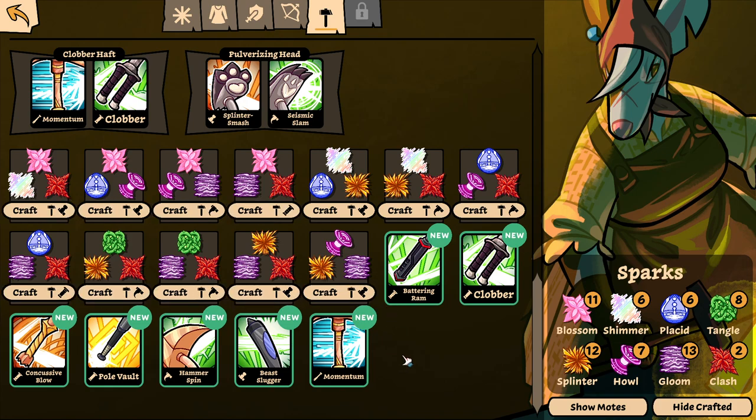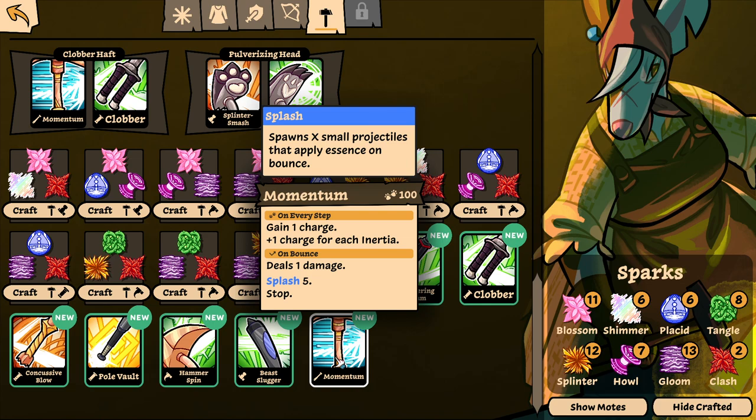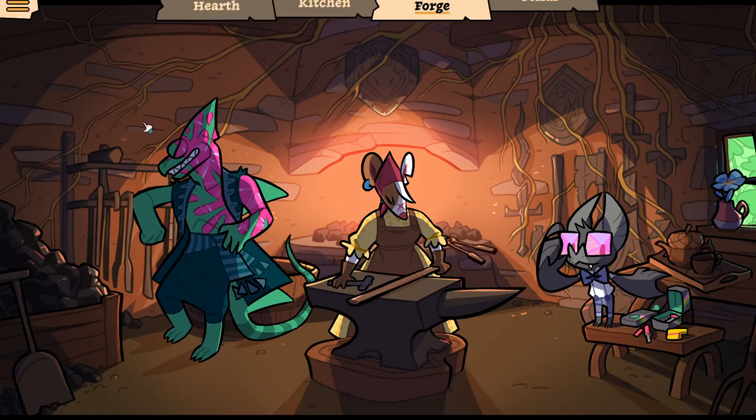Well, if it doesn't exist, then I'm not gonna go with a new hammer, I guess. One charge, plus one charge, finish inertia on every step. And on bounce it stops. I don't like this hammer at all.